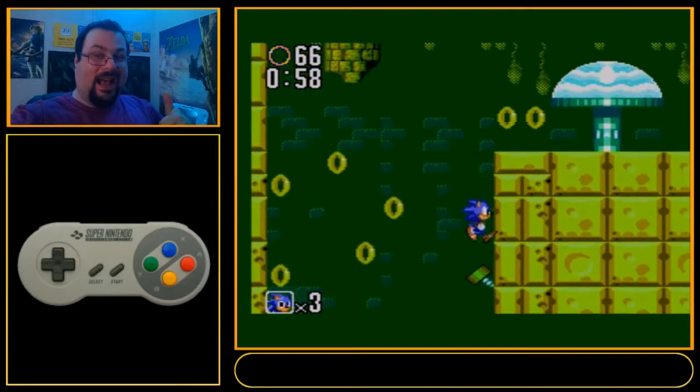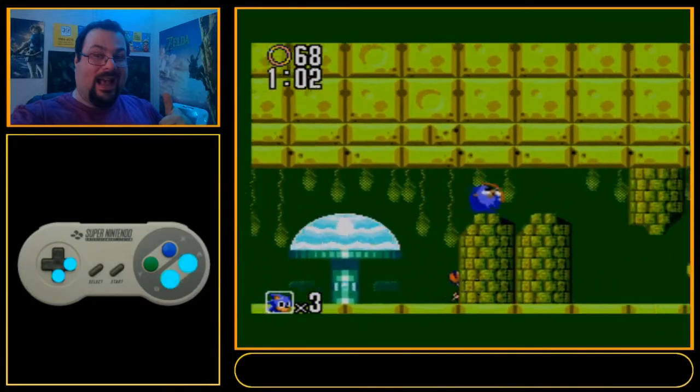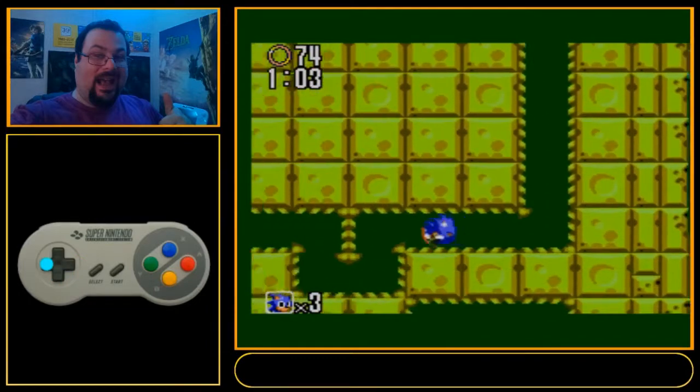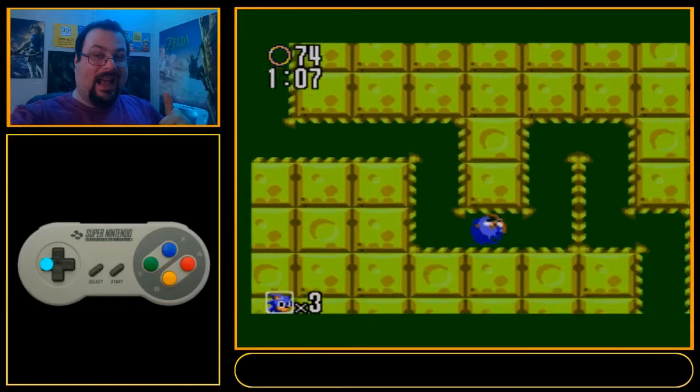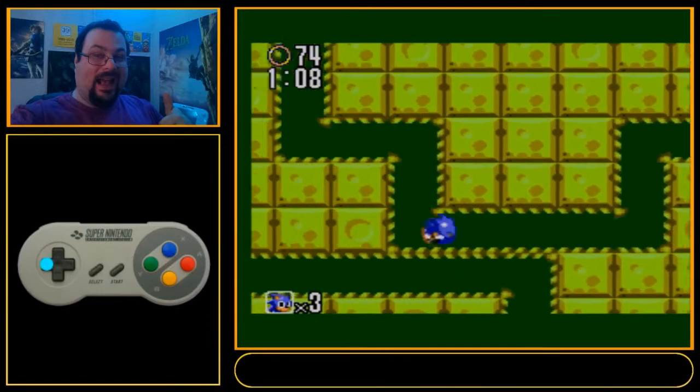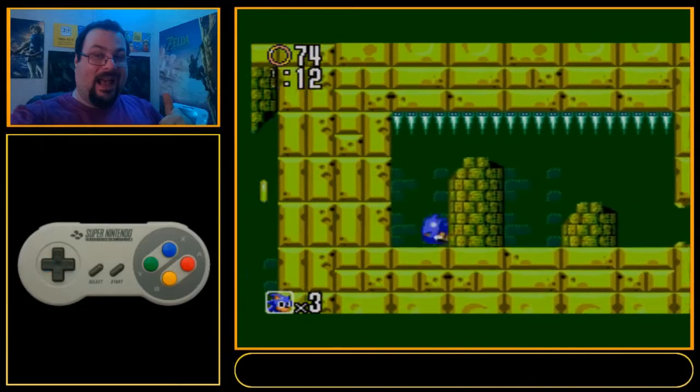Coming up here is where the route changes. After we clear this gap, we've got to do a jump over the enemy and just hold down. We want to go into this pipe — you can see me holding left here. It doesn't actually matter if you're holding left up until here. Keep holding left, go through that, and you get the emerald.